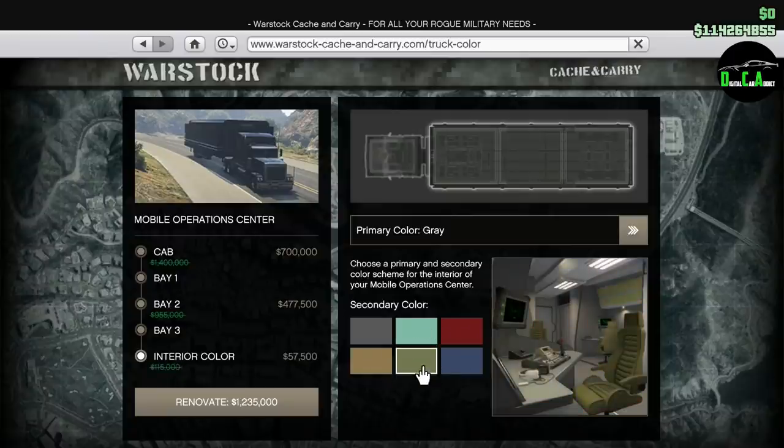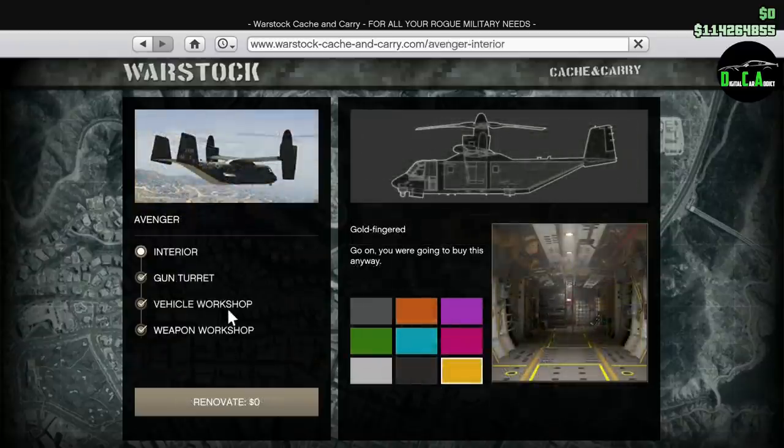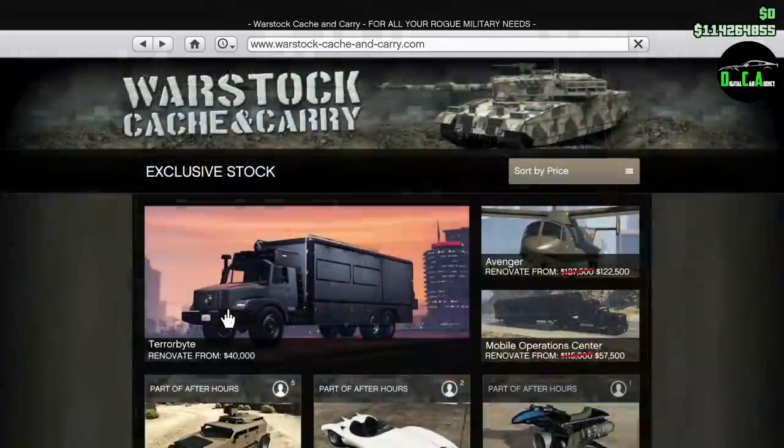Keep in mind you need to own a bunker to buy an MOC, and you need a facility to buy an Avenger — either of those lets you customize your Stromberg. We also have 25% off the vehicle workshop upgrade for the Avenger.